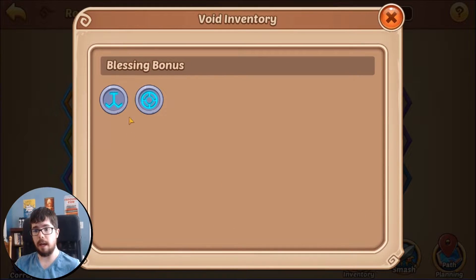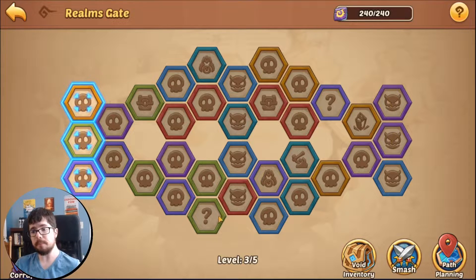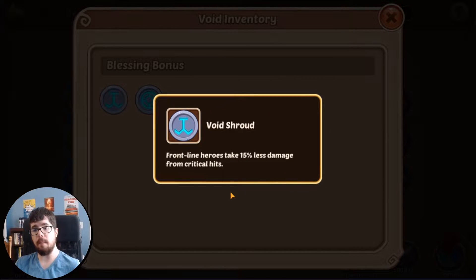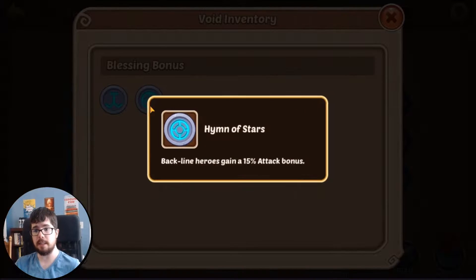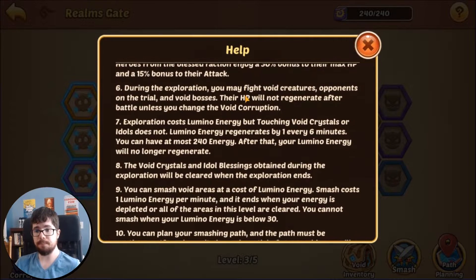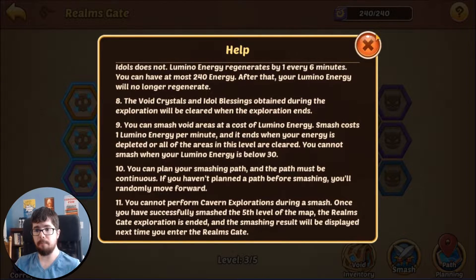For example, at Idol Ruins you'll get a crystal — a one-time use item. Some crystals convert all enemies to training dummies, some increase rewards from all enemies, and some weaken all enemies. Alternatively you can get a blessing, which gives you buffs — and occasionally debuffs — for every battle you encounter. Right now my frontline enemies take 15% less damage from crits and my backline heroes do 15% more attack.